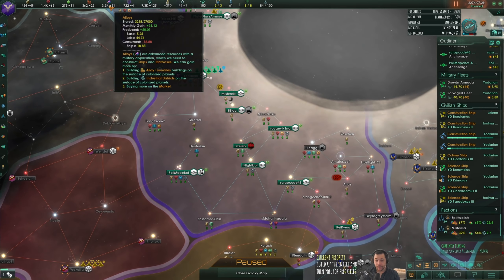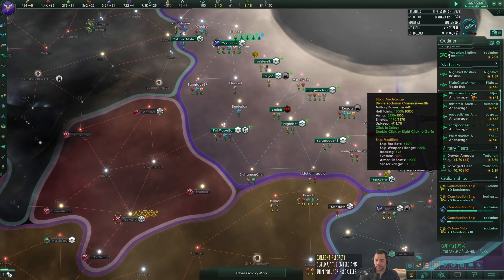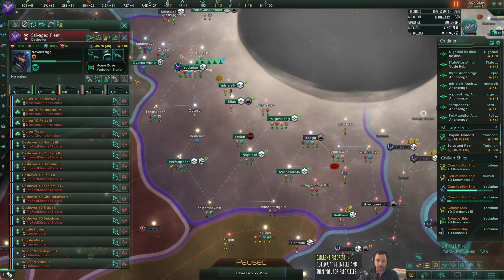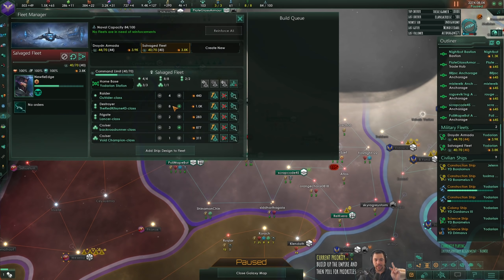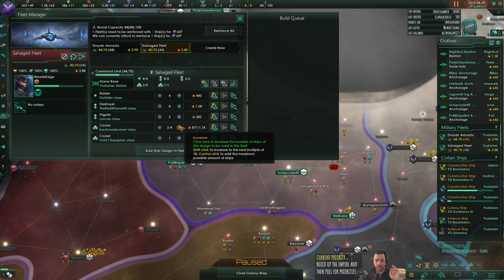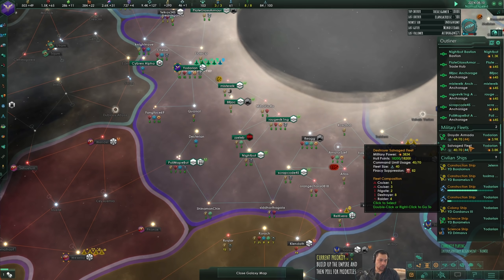At the moment I'm really only using my alloys and influence for habitats, so I'm not gonna be trying to roll out more ships. What I will do is equal the two fleets out into equal sizes, so I'll add one more cruiser to the salvaged fleet so they're both size 44.